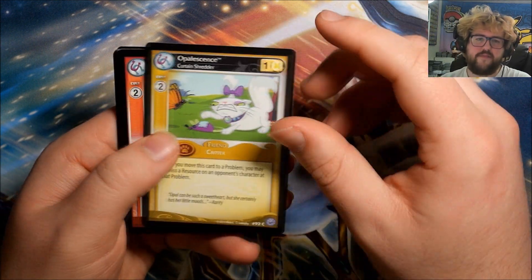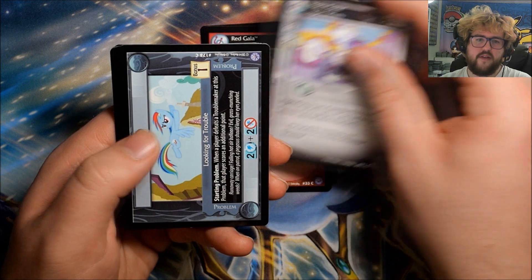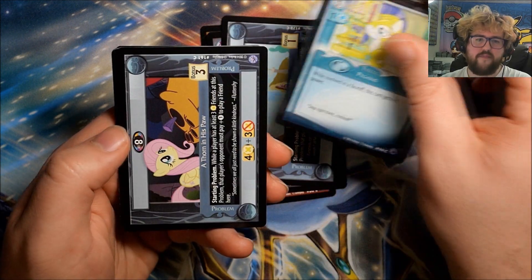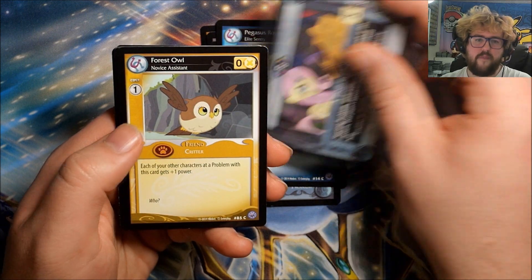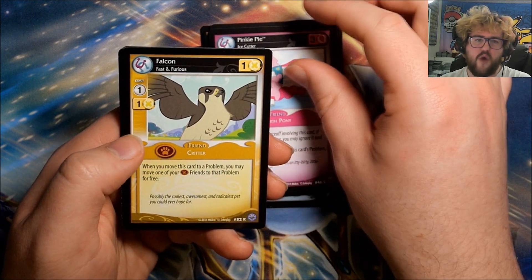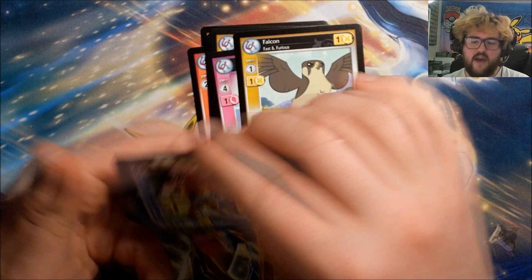Pack twenty-five: Opalescence, Red Gala, Hoity Toity, Looking for Trouble, Pegasus Royal Guard, A Thorn in His Paw, Forest Owl, Pinkie Pie. Our rare is Falcon: Fast and Furious. We have Nurture with Knowledge, I Need Answers, and Downright Dangerous.